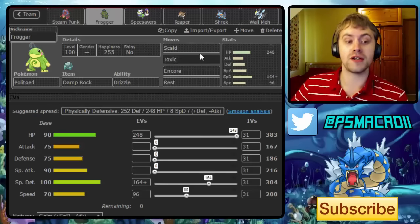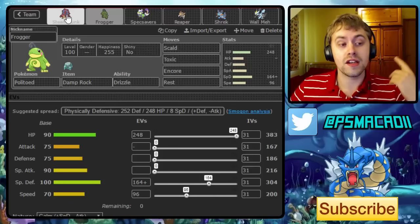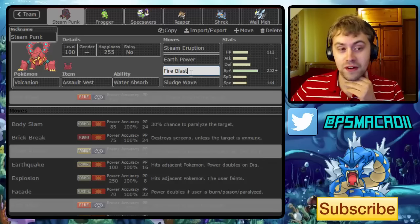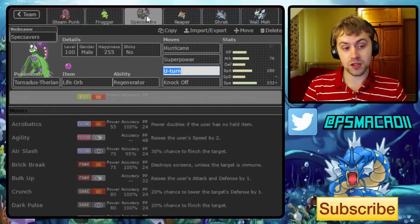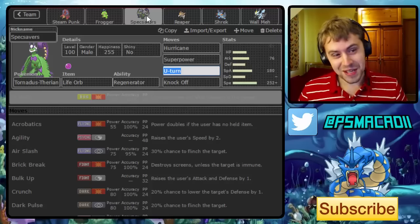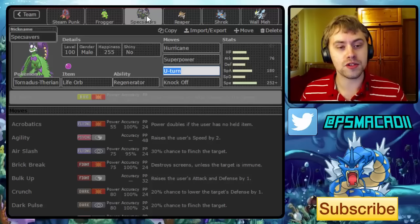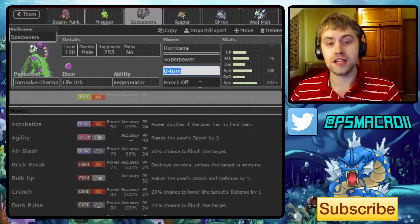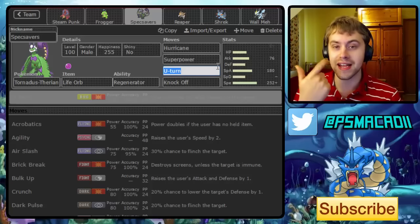Then we have a SpDef Politoed — the set to Encore setup sweepers. We've got Scald there, which is very nice in the rain, plus Toxic and Rest. Going back to the Fire Blast — I know it sounds weird, but Volcanion's Steam Eruption in the rain still does a really good amount to Ferrothorn, so I'm not too fussed. Even in the rain it's still doing insane amounts of damage. Then we've got the Life Orb Tornadus-T — this is designed to take on Mega Venusaurs, which were a huge problem at the start.